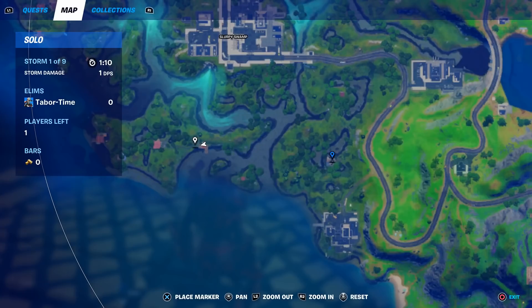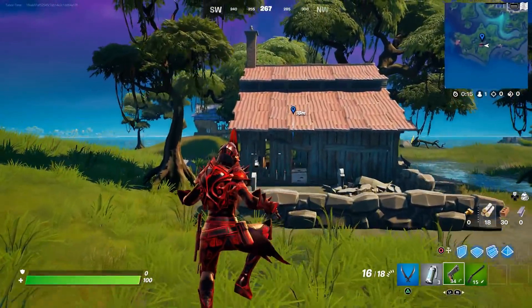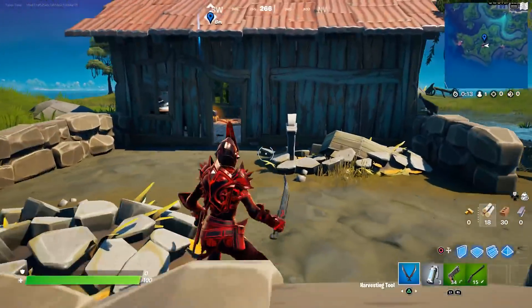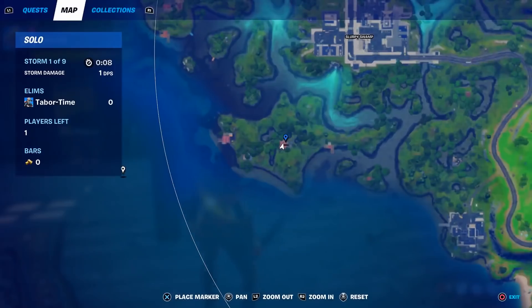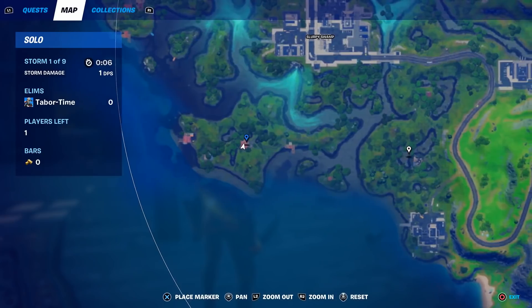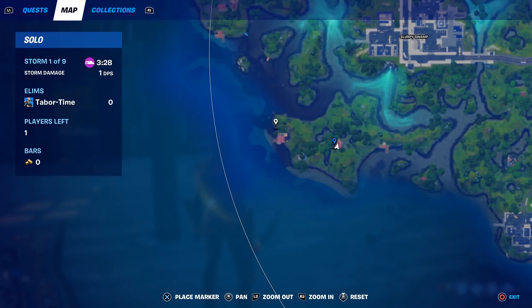So this was the first location, the second one is right here, and then obviously this is going to count as the third — the one with the tombstone in front of it, the graveyard. Yes, that counts as well. So I went to this one, this one, and this one, but obviously there are more houses than that.